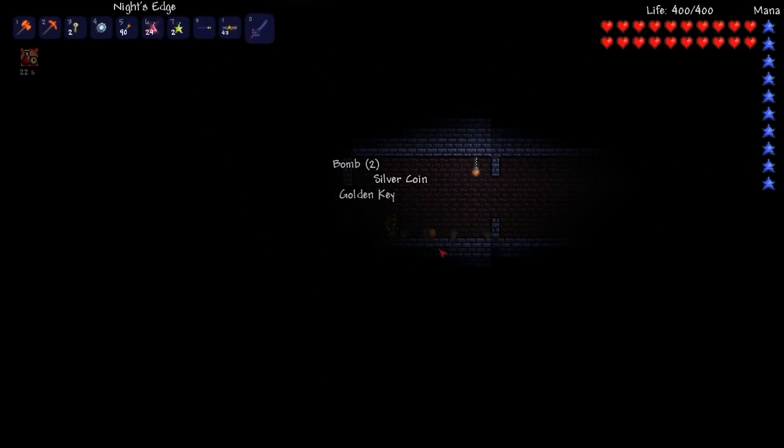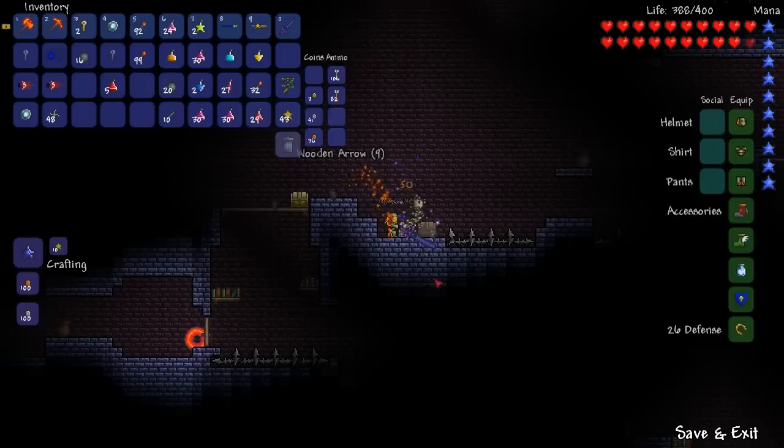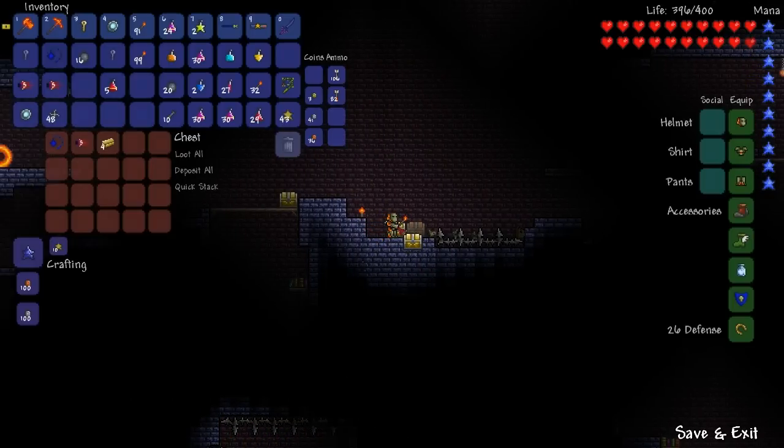One golden key opens one golden chest, and it disappears once opened. Items such as the blue moon are locked from the chests, as well as the shadow key, which is used to open shadow chests in the underworld.